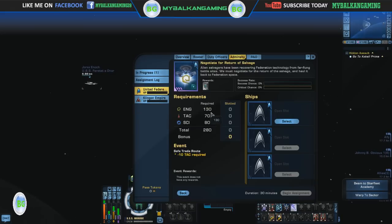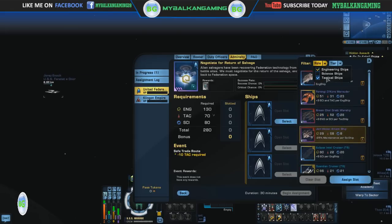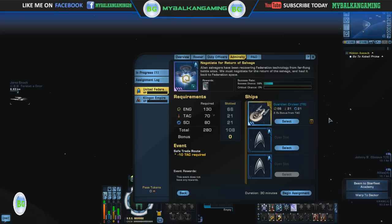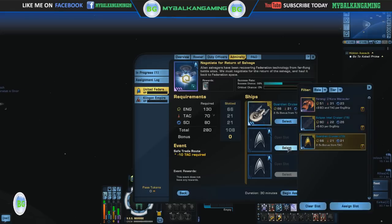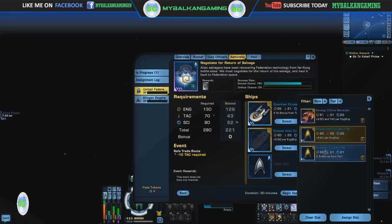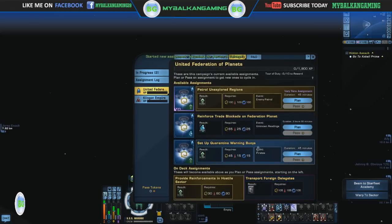Let's negotiate for the return of the salvage. You need 70 tech points, 130 engineering, and 80 science here. Let's see the engineering ships — you can filter them here. I'll put in the Guardian, and we need more points. Let's put in the Ferengi one as well, and now the success chance is 100%. Let's begin that assignment.